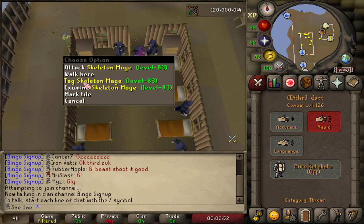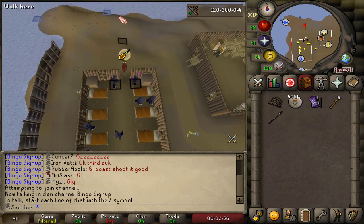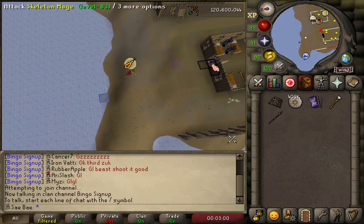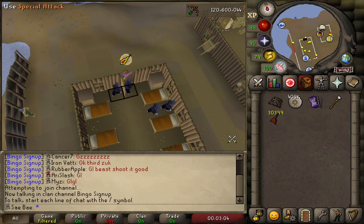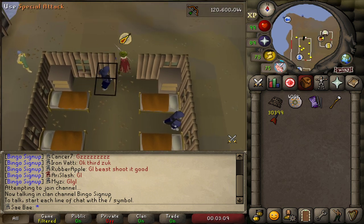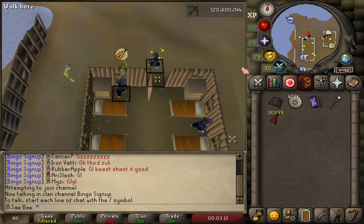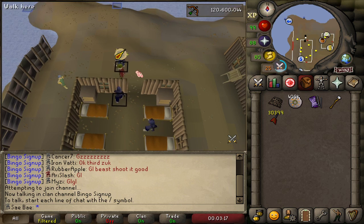Now I'm going to tag these guys. What you want to do now — as long as one's right there — you're going to push one to the very edge. You're going to equip either a dragon spear or a zammy hasta. You're going to hit him out of here, and then hit him from that side. At this point, you just lure him to wherever.